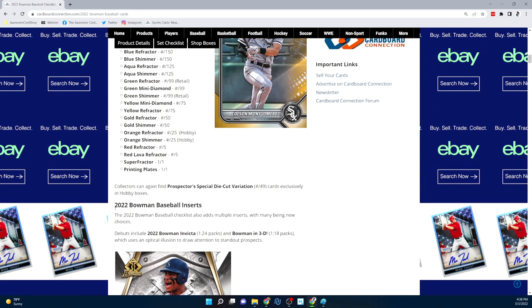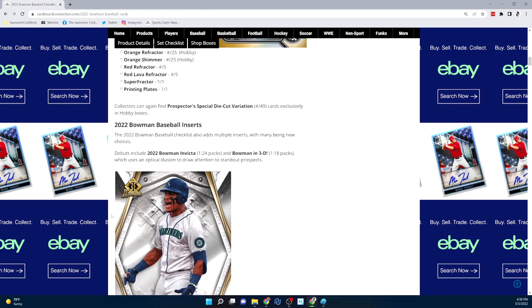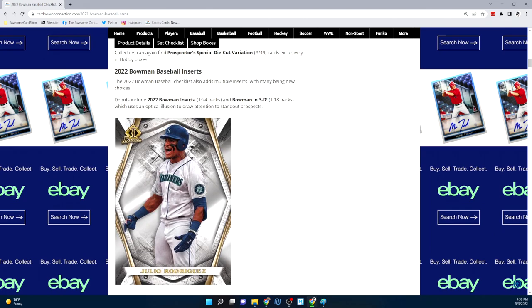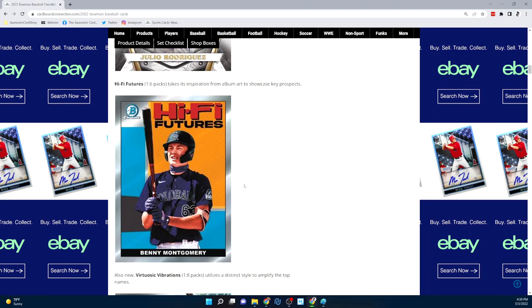There are special die-cut variations numbered to 49, exclusively in hobby boxes. The Invicta returns, looking more white than before — similar to the Bowman University football prospect box. They also have a Bowman in 3D which uses an optical illusion to draw attention to standout prospects. I'm curious to see what that looks like.